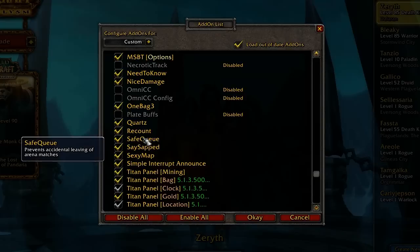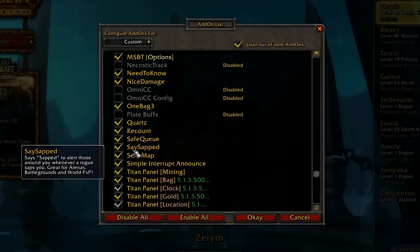Safe Queue is cool for BGs because whenever a BG queue pops, it will remove the leave queue button. The other day I accidentally clicked leave queue when I meant to click something else and I was in a 25-minute queue, so I had to do it all over again — that just ticked me off, so I got this one.